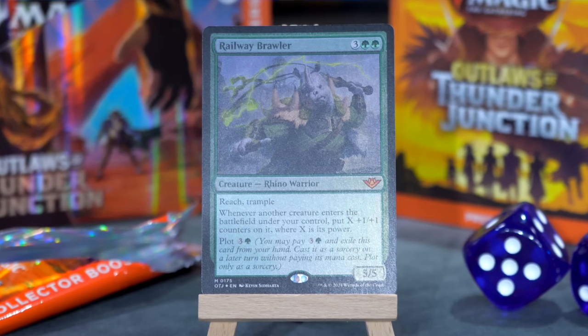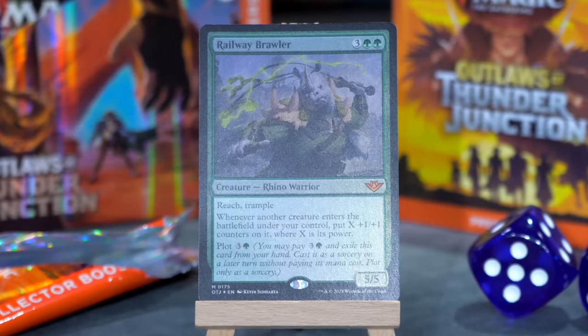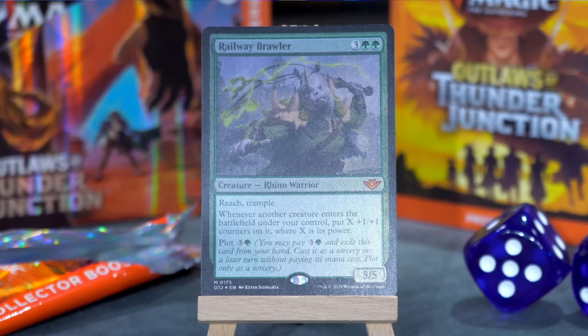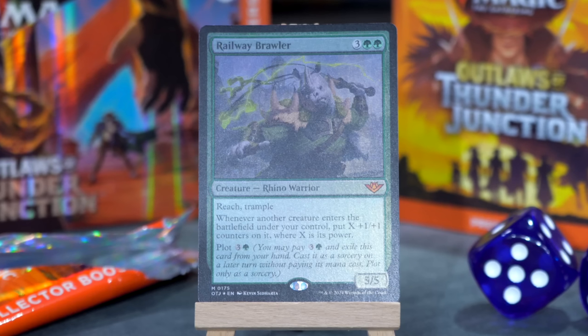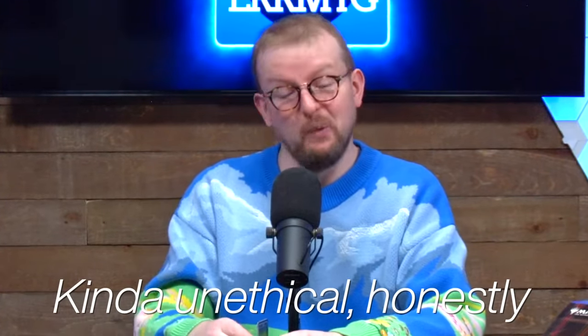Next we have a foil Railway Brawler, which I picked up in the draft that we did for our pre-launch showcase. Three green green for a 5/5 rhino warrior — it's got reach and it's got trample, and it has plot, and the plot cost is three and a green so you can get this out a turn sooner. Whenever another creature enters the battlefield under your control, put X +1/+1 counters on it where X is its power. So if you plot this on turn four, then on turn five you play this for free and then play your five-drop, and your five-drop gets however many counters on it. That seems real messed up. What a cool card.